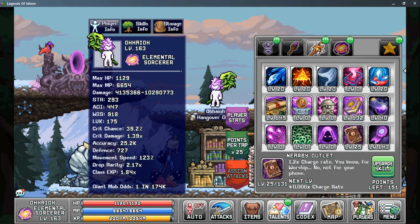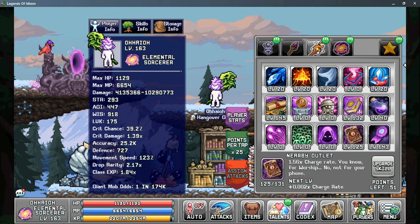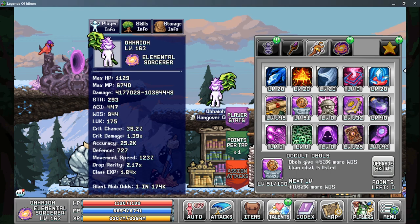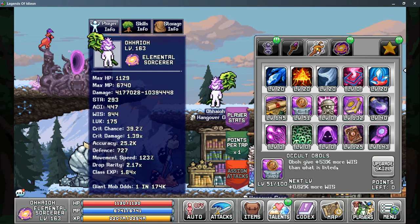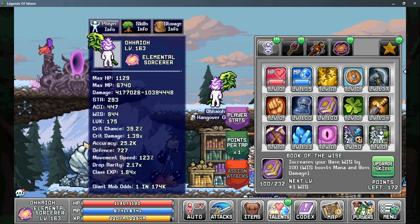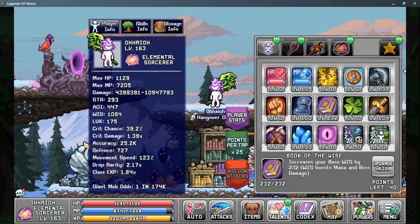I'm going to go ahead and put my points into Nearby Outlet, and anything left over I would dump into Oboles just as a way to get a small damage boost. With Tab 3 done, we do need to head back to Tab 1 really quick, and this will allow us to put more points into Book of the Wise, as this can give us another large damage boost.